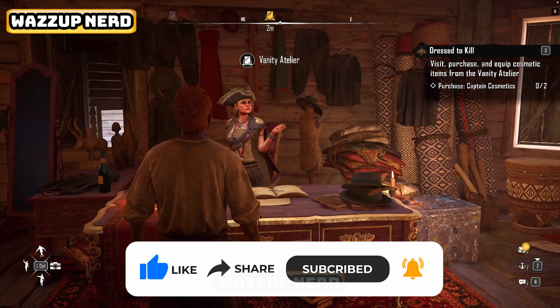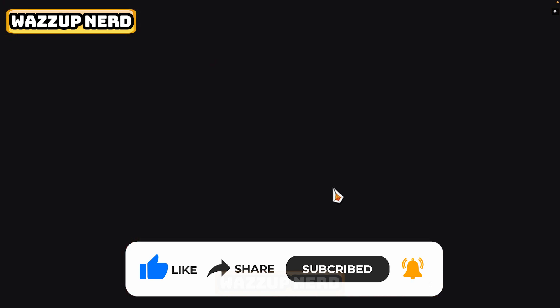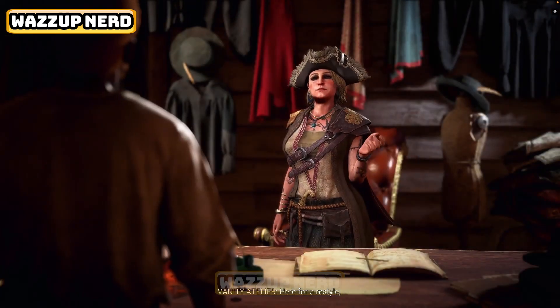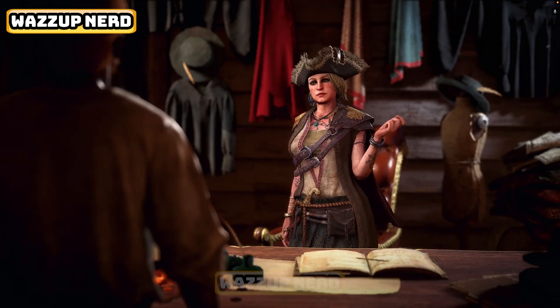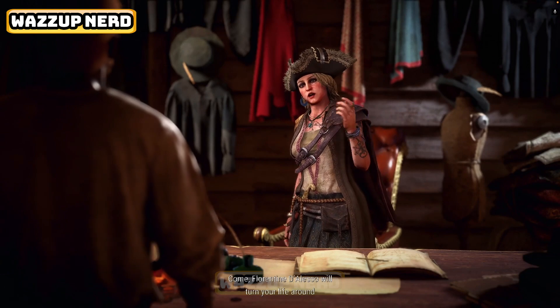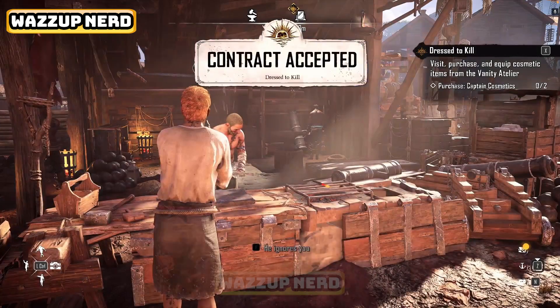To change your clothes in Skull & Bones, you just need to pay a visit to the Vanity Atelier at Saint Anne. However, you need to make a bit of progress first, as they aren't available straight away. You will need to keep following the main storyline until you come across a contract called Dressed to Kill.